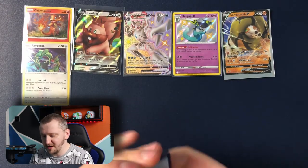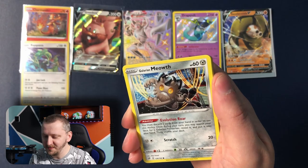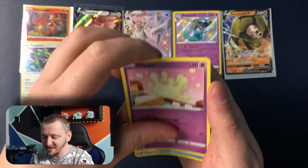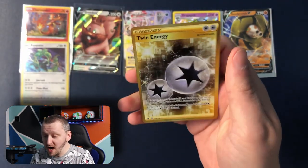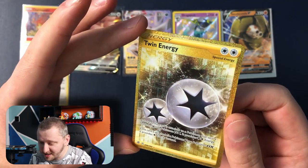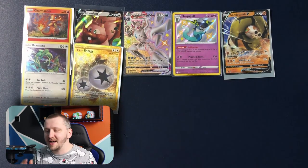All righty, here's your code card guys. Okie dokie: we have Medicham, Tranquill, Natu, Energy, Galarian Meowth, Surskit, Magikarp — look at that little Pikachu there, check it out, cool. Meditite, Mismagius, Capacious Bucket. Wow wow — Twin Energy, a gold card! What the hell, this is amazing! Oh my god, this is crazy — look how it shines. Beautiful, beautiful design. Oh wow, this is crazy guys, what is happening here?!